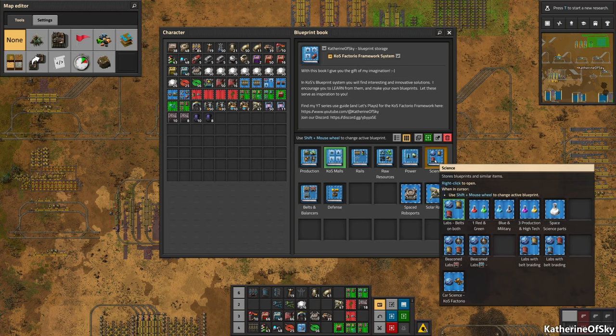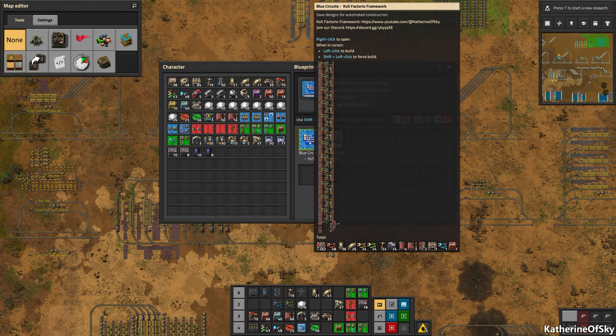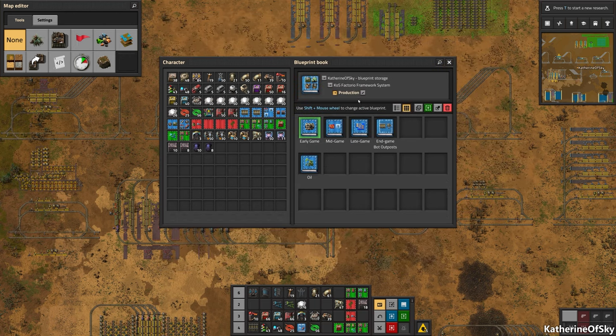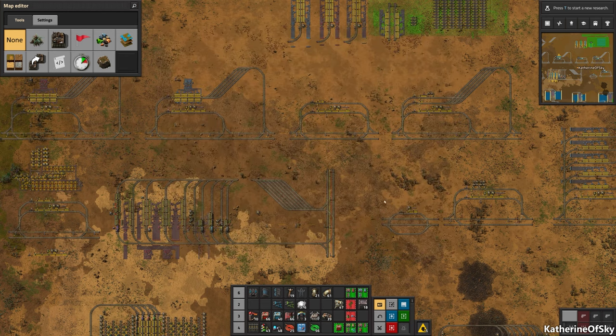We even have car science if you want to use that — I love it, it's so fun. We have late game regular blue circuits and end game stuff, lots of things to explore and enjoy. I hope you learn how to make your own blueprints — that's my hope. A lot of people always ask about my blueprints, and you can have them. It's called the KOS Factorio Framework. It is so versatile — you can do any map with it, place things anywhere you want, and everything connects seamlessly.